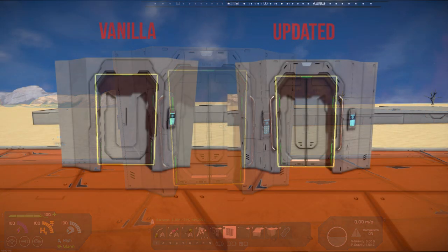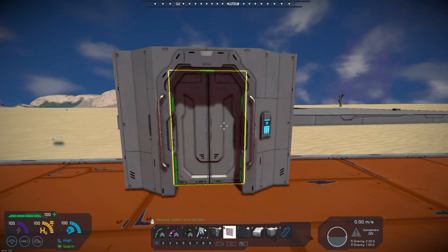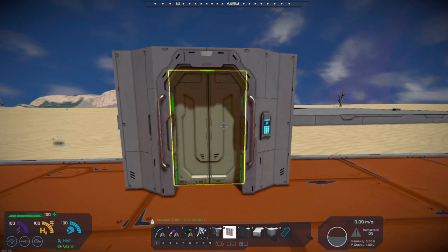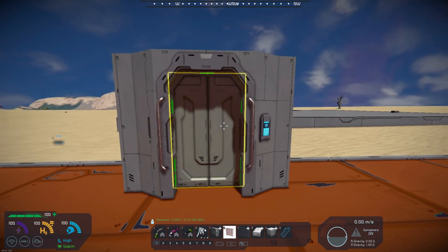You can see both the vanilla door and the updated door block side-by-side, and there is a considerable amount of difference between the doors. In the words of the author, the vanilla door block might be the ugliest model in the game — and he's right. The vanilla one was just basic, and I'm surprised Keen had never updated it throughout the years.